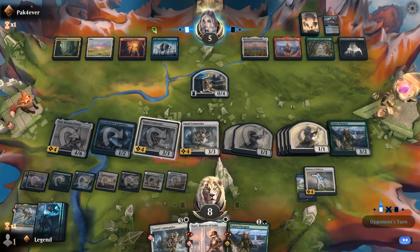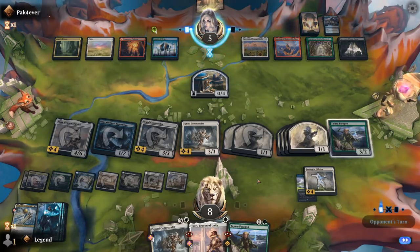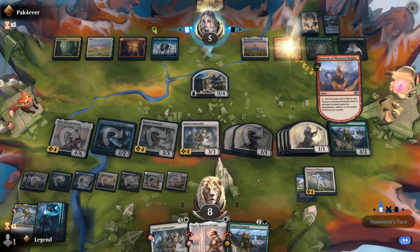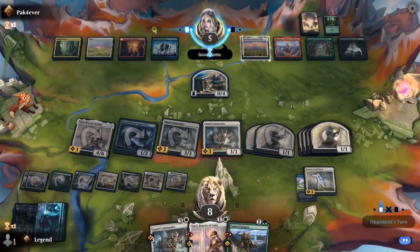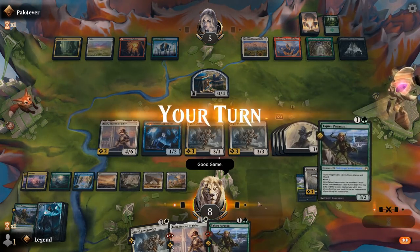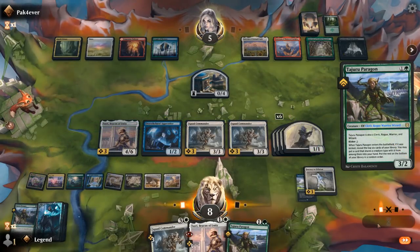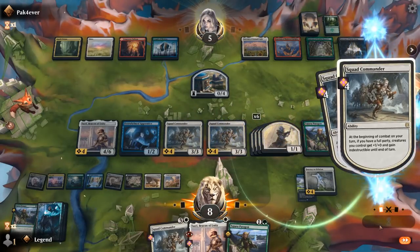Early on we decided to grab a second Tazri just in case — didn't end up needing the second Tazri, but it was nice to have the backup in case my opponent found removal. The card advantage from Tazri and cards like Paragon has been very useful. That's how you want to approach the control matchup. GGs.